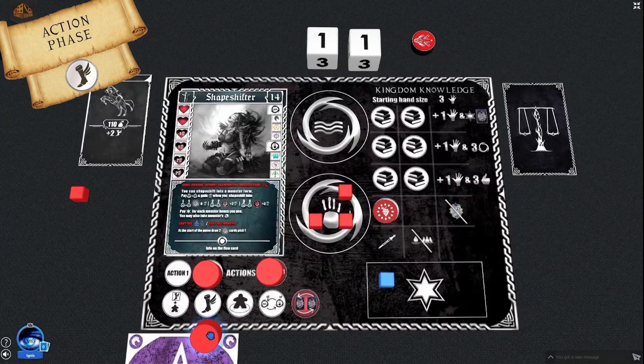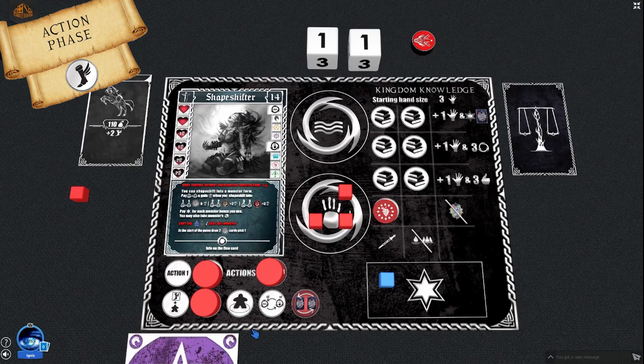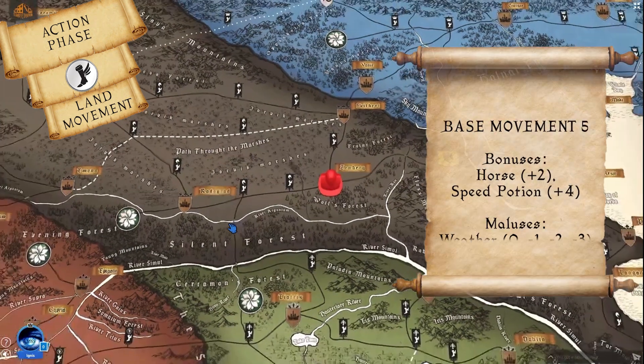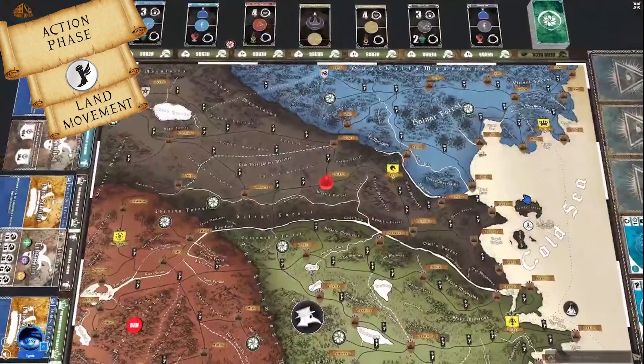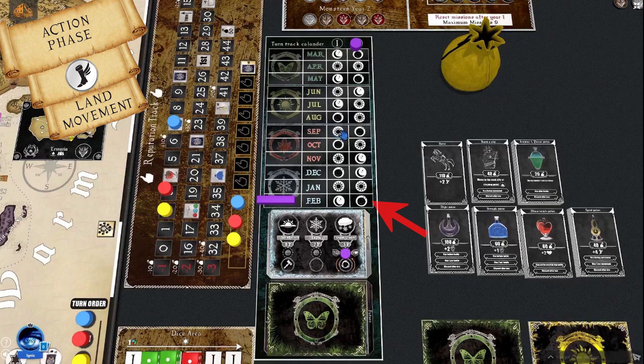Movement Action: There are 3 ways of moving — land movement, sea movement, and teleportation. For land movement, players follow black lines connecting locations and flags on the world map, each representing one movement point. Base movement is 5, affected by bonuses or penalties. Horses add to movement; speed potions help; bad weather reduces it. The calendar board shows the current year, round, season, month, time of day cycle (daylight, night, or full moon), and weather cards at the bottom indicating weather for that round.